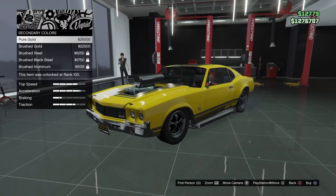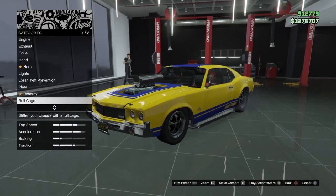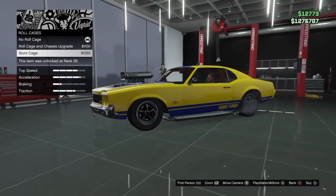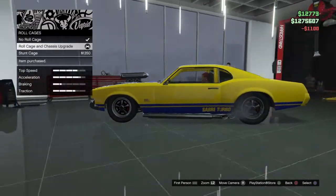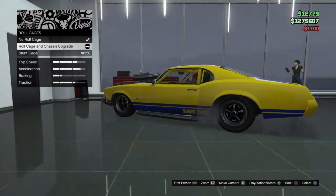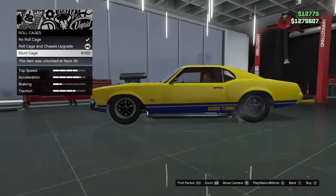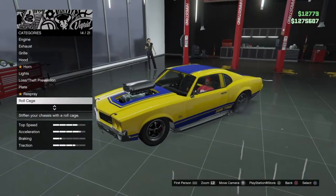Here are the metal ones. You can choose gold and stuff like that — I find that really sick. Then you can put a crew emblem on it. For a roll cage, if you drive crazy you can get a roll cage — they're more just for looks. You can get a stunt cage, which is a reddish color, or you can get a roll cage with an upgrade on the inside, which I find pretty cool.